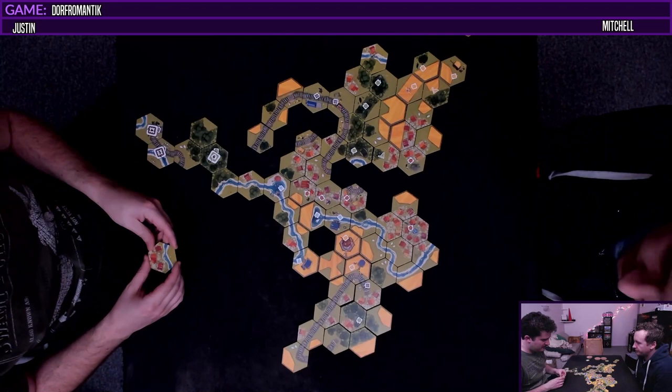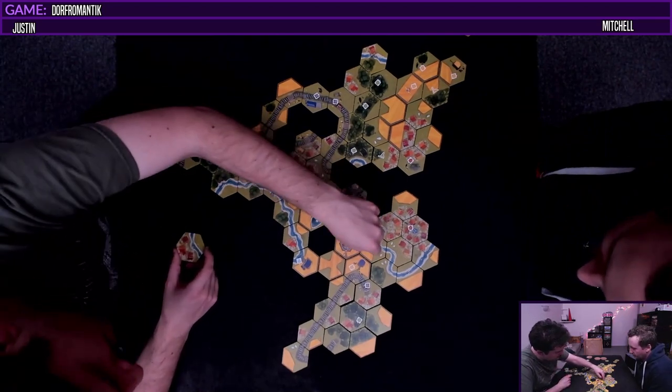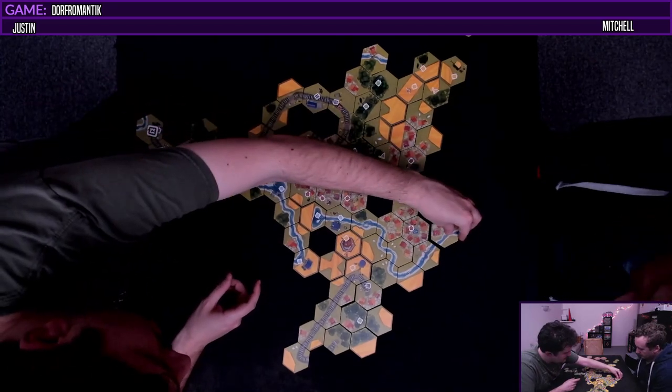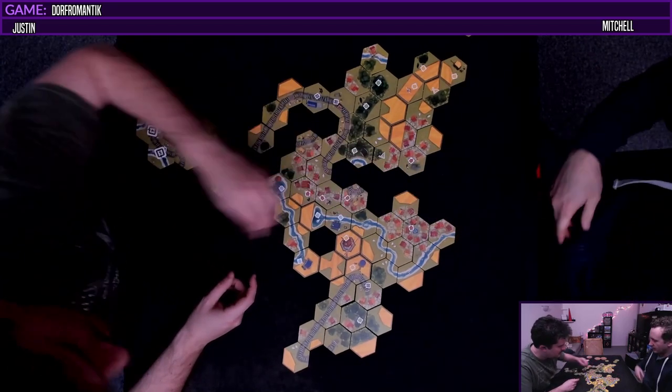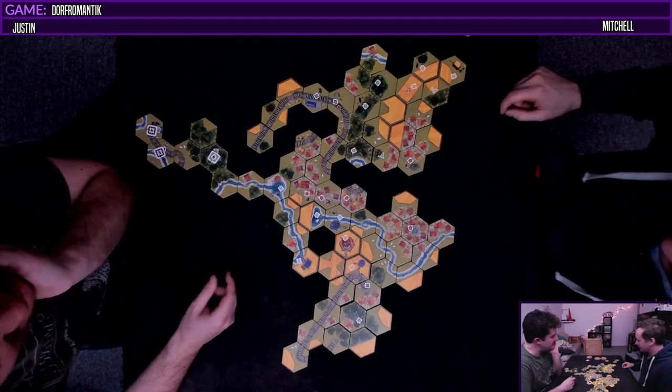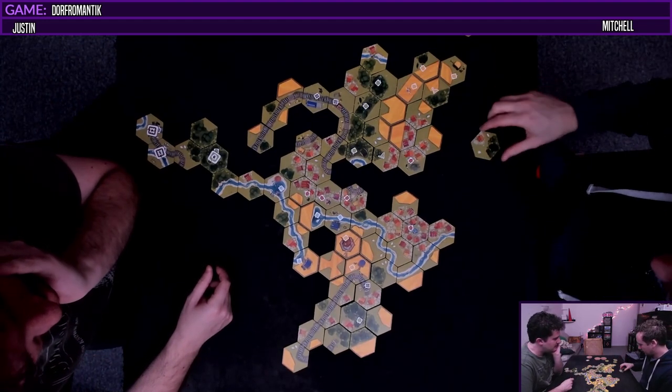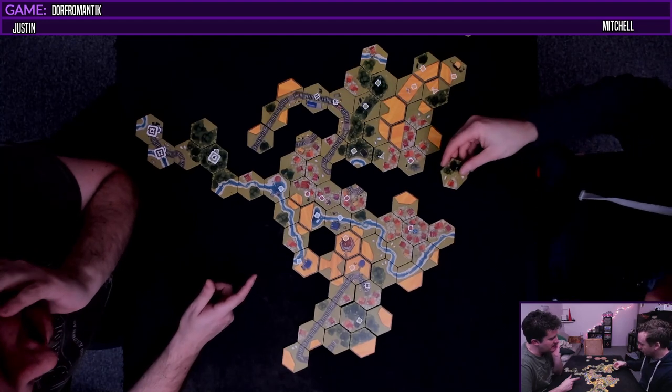A river - one two three four five six seven eight nine. One two three four five six. This is our capital city over here. It is. We still haven't seen the village flag yet so we could potentially see that. We might as well work to start capping that off. Maybe oh they're living on both sides - dude could you imagine?